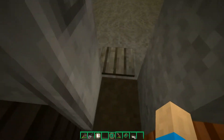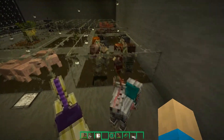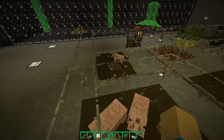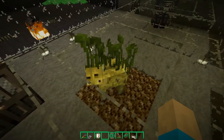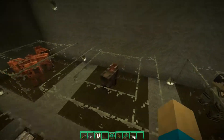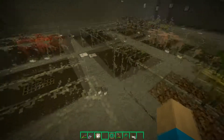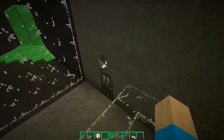Here we have the stone pressure plate, iron door, wood pressure plate. The horses: the donkey, the iron horse armor, the gold horse armor, and the diamond horse armor, as well as the villagers. Some of them are dwellers and some are just regular survivors, so this is their GUI. We have the pigs that look disgusting, the ocelot which looks very creepy, the mushroom cow, the chicken, the sheep, the cows, and the iron golem.